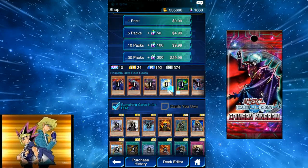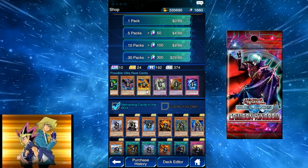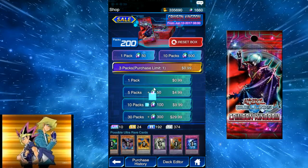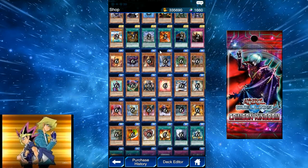Blazing Apache is 1850 attack, 0 defense — he's like the new Dunamis. I feel like they're just going to keep going up every pack. Maybe next pack they'll have Luster Dragon number one, who's a 1900 dragon. They just keep going up with vanilla beaters.